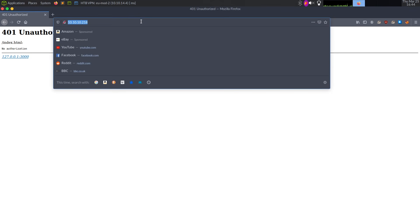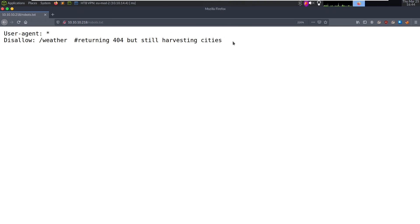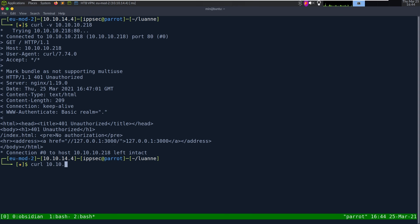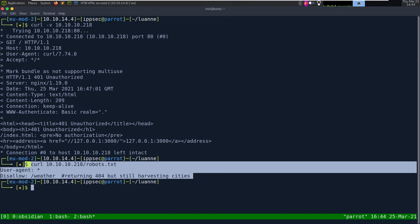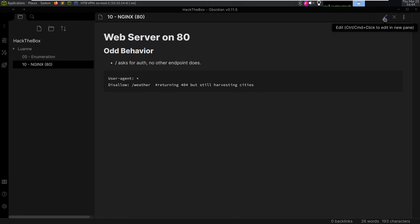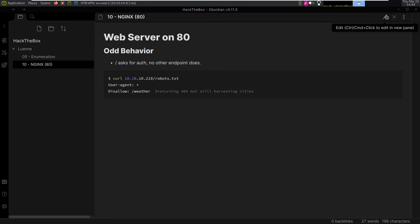Let's try other things. We tried .htaccess; the other common one is robots.txt. And we see a message saying /weather -- it's returning 404 but still harvesting cities. Doesn't really make sense to me right now, but let's add it here. I'm just going to curl it so it's a bit prettier. So if we just curl robots.txt, we can copy this into Obsidian. I'm going to change this code block to bash for some syntax highlighting so it looks better.